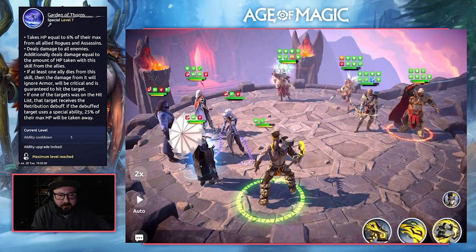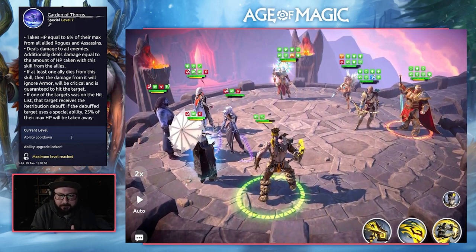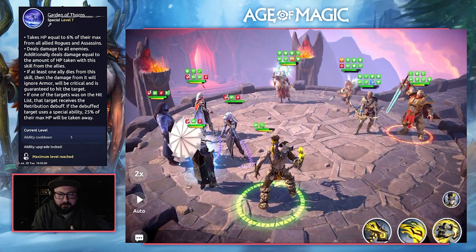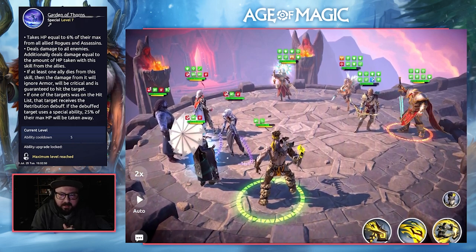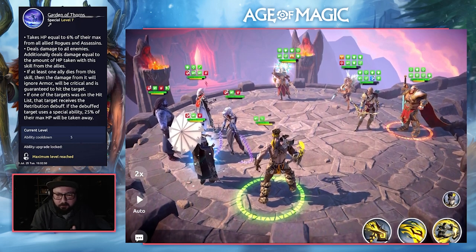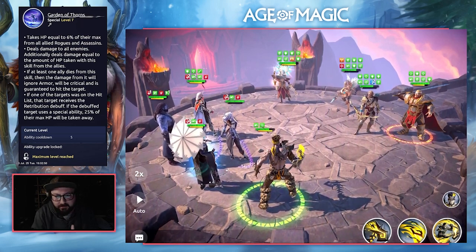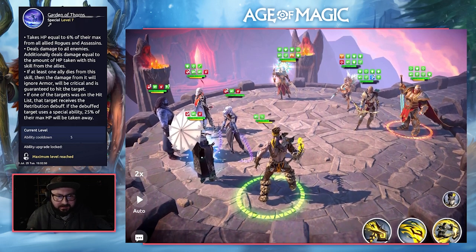The only part of this ability I'm not a fan of is the condition where an ally must be killed by it — it's very situational. You have no control over your allies' health. The Assassin's Guild team and any rogues on the team have immense damage reduction, except for Yuki who can gain damage reduction with her parry ability. The whole idea of the Assassin's Guild is that they are tanky to begin with, trying to eliminate targets as fast as possible before Yuki's parry is taken away. Once she's taken out, the team crumbles. So it's hard to find a situation where this ability will kill an ally.